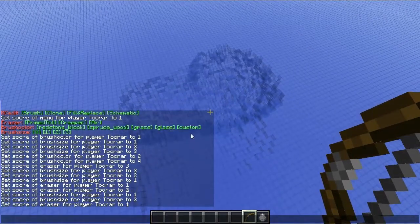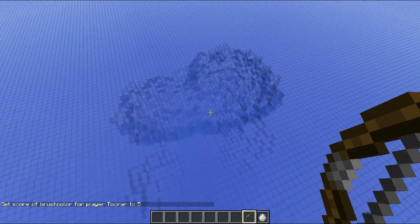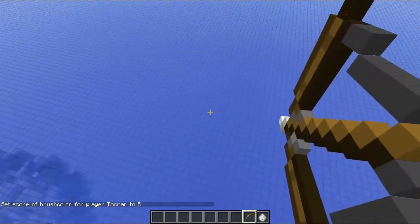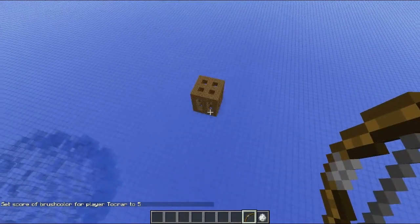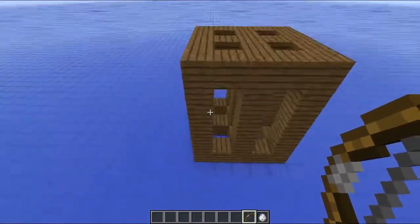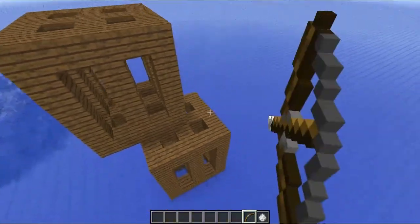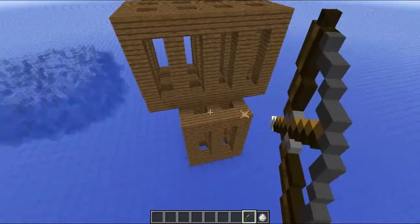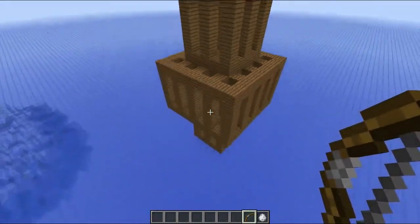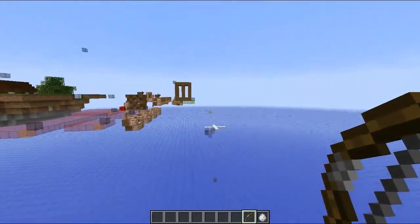Let's get to the last one — it's custom. If you click on that one, there's no size because it's custom; you can change whatever you want. In my case, I have a custom brush that looks like that. You can shoot over there and build a little tower building. It's saved over there.